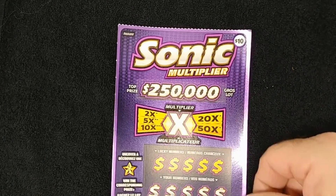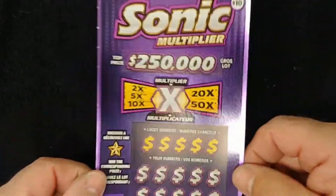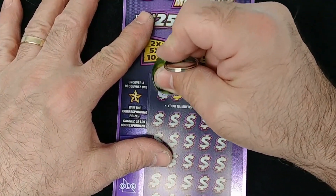Okay, uncover the hand — see the hand down there? I get $50 in stone. So let's see where this goes. We'll scratch the multiplier at the end.